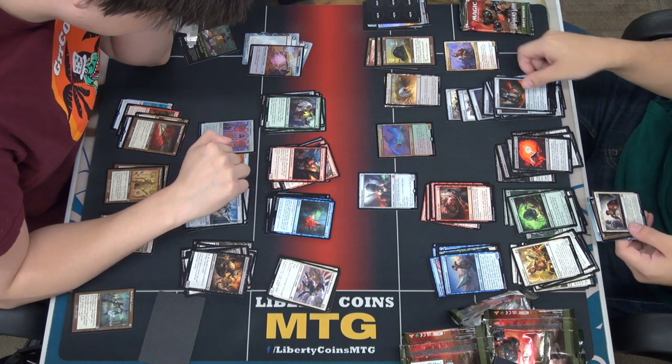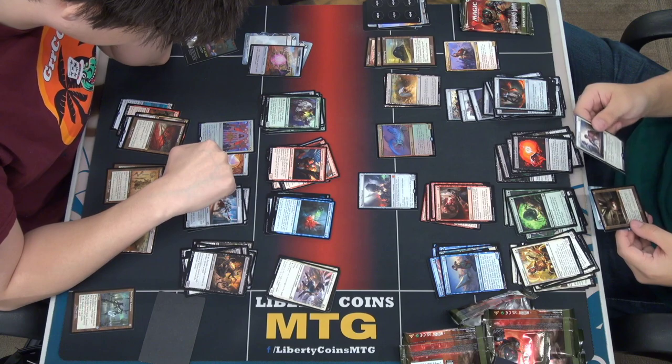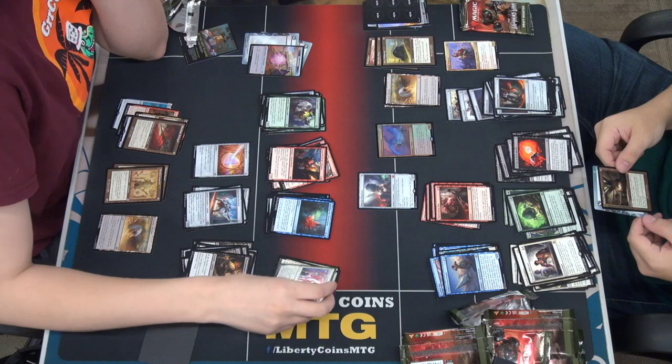Kayla's Command — create 2/2 colorless Construct artifacts, put a +1/+1 counter for a 3/3 creature that gains double strike. This seems okay.